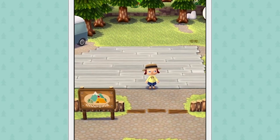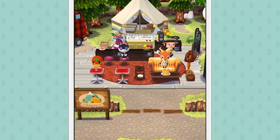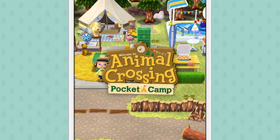Although the place looks a little empty now, you'll be able to build it out by earning materials you can use to craft decorative furniture. And that will get all sorts of animals coming for a visit. Welcome to Animal Crossing Pocket Camp.